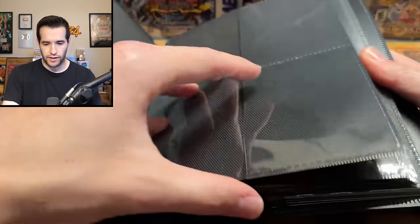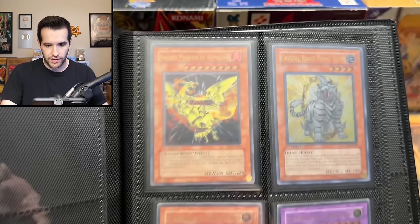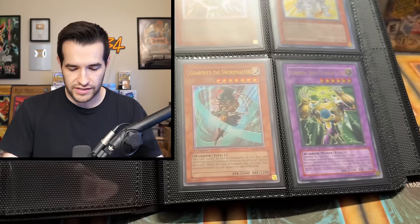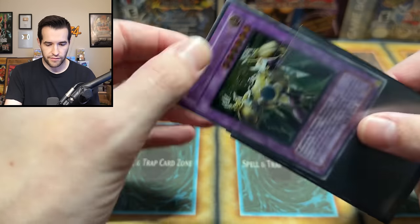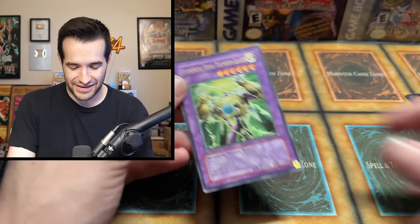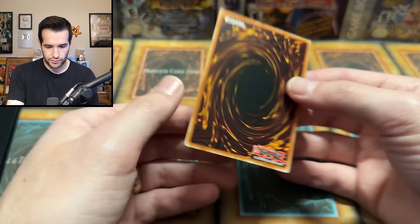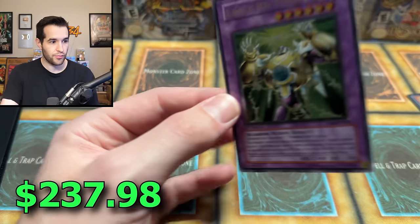Let's go through this binder first and see what's inside. I got a sneak peek and saw a Ghost Rare — I don't know which one it was. We'll pull these out and look at conditions. The infamous double sleeve going the same way — doesn't really do anything that way. First Ed, wow — Thunder Giant. That looks pretty nice. Not like a PSA 10, but that is near mint for sure. Pretty nice card.